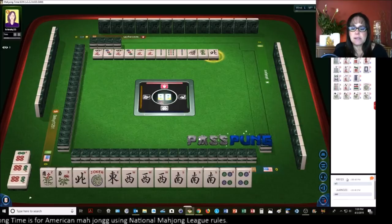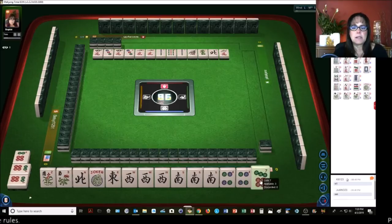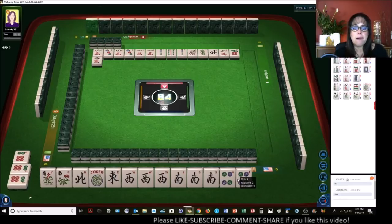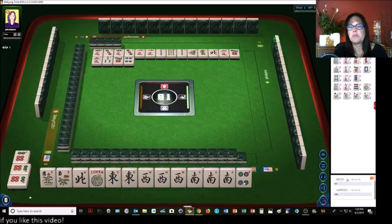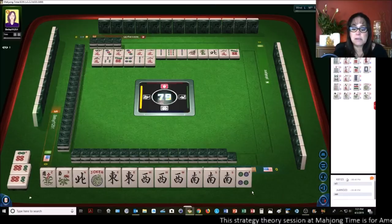This is a concealed hand, so we're not taking that North wind. Two characters — I'm going to hold on to this pair of fours as long as I can to see if we can get a Joker out of it. Three characters, three bamboos, seven dots — nope, it's got to go right now. Four dots. So we're one away from the concealed news hand — that would be the last hand under winds and dragons: pair of flowers and Pungs of N-E-W-S.